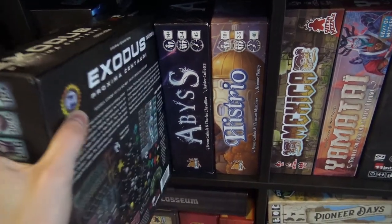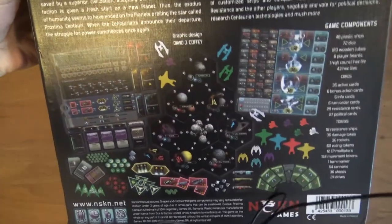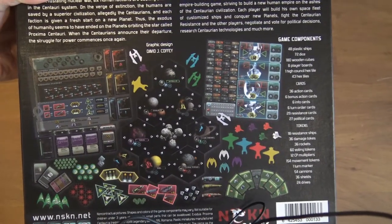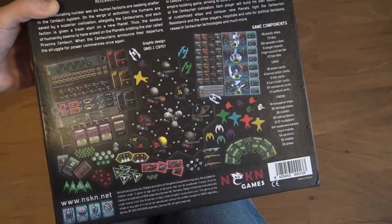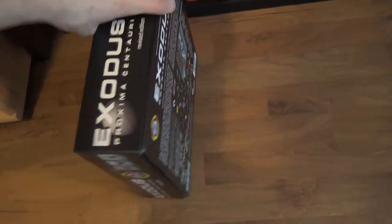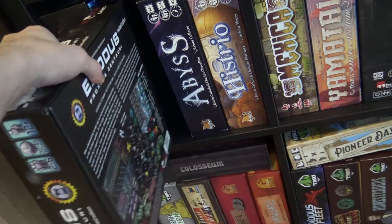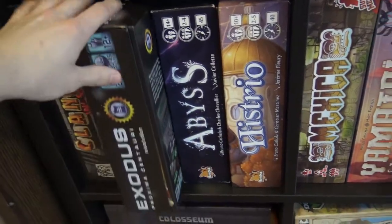So Exodus Proxima Centauri — this is the bigger box and it's heavy as well. So this is a 4X game with a ton of stuff in it. It's like Twilight Imperium light, somebody says. It's a nice-looking box. I'm not into space-themed 4X games, but with this one...